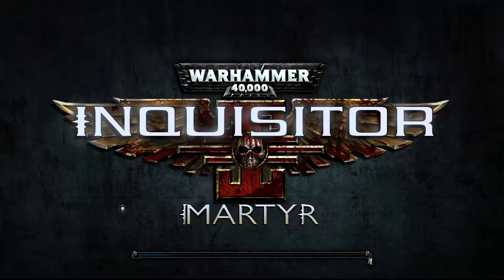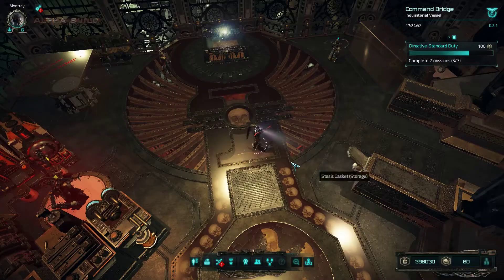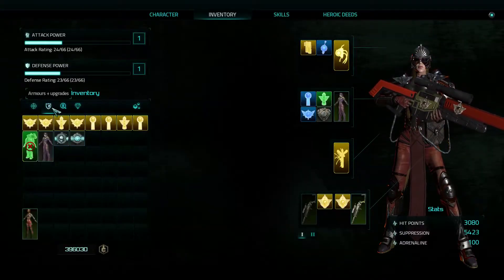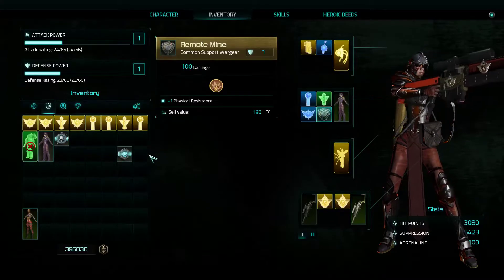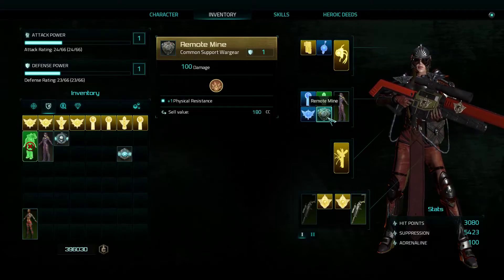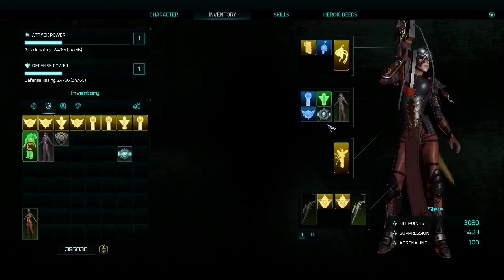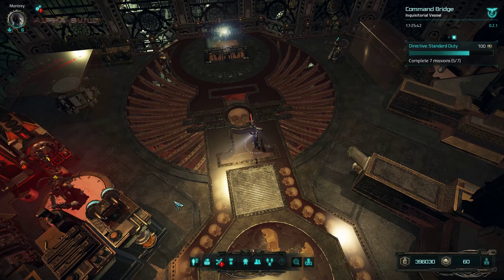Mission failed — no experience points for this mission, but that's what happens with new characters. At least we got a new crafting ingredient and completed the directive 'Cleansing Protocols', earning some fate. We also have a remote mine now. Looking at the rewards — at least one item gives hit point regeneration, which I think we should try out. I'll put that one in and end this episode. Thanks for watching; if you enjoyed it please give a thumbs up or subscribe. See you in the next episode — have a nice day, stay frosty, bye!